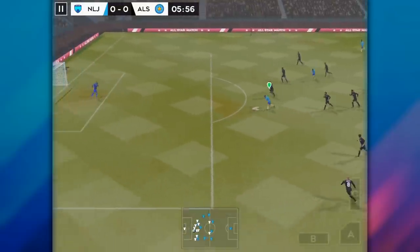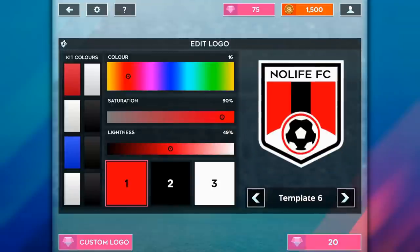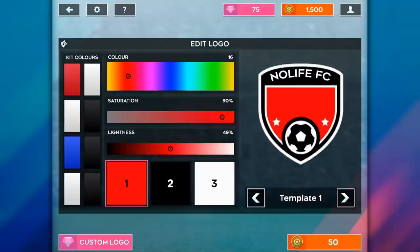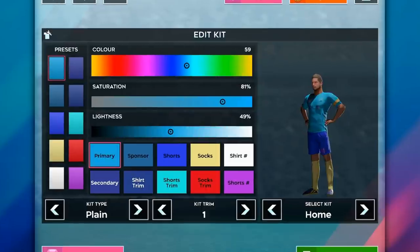Coming in at number 5: do not spend gems on cosmetics. That includes emotes in online, custom kits, and custom logos. Gems are really hard to come by — you have to either grind online, grind objectives, or grind career mode, which is long. So gems are really valuable. If you want to progress further in the game, you probably shouldn't spend them on stuff that doesn't do anything, like cosmetics. You really don't need emotes to help you win online. I suggest you just buy cosmetics when you've maxed out all your facilities and you have a really good team. But if you really want that Barcelona kit and you really don't care about progressing, go for it.